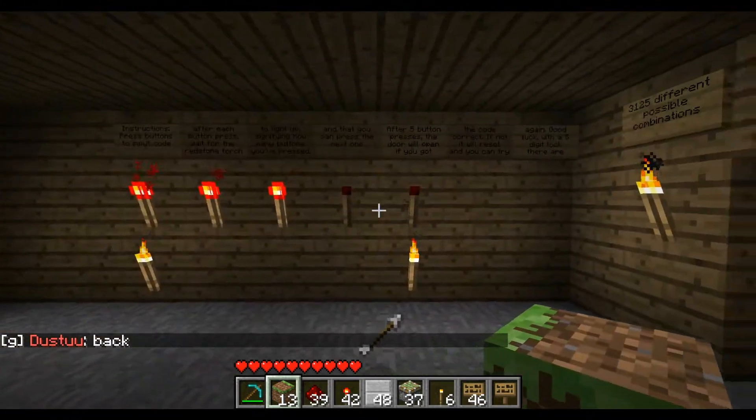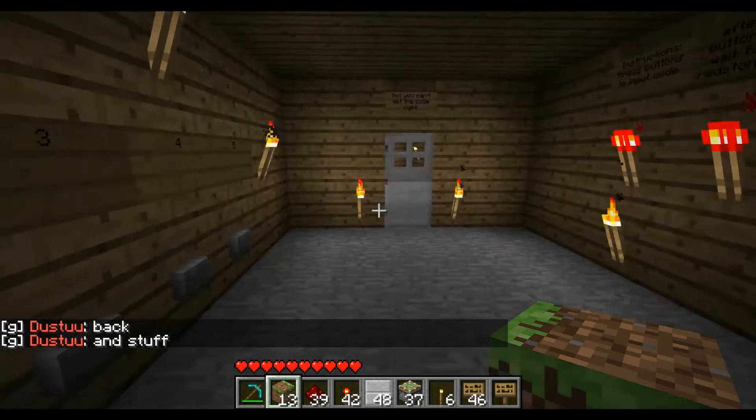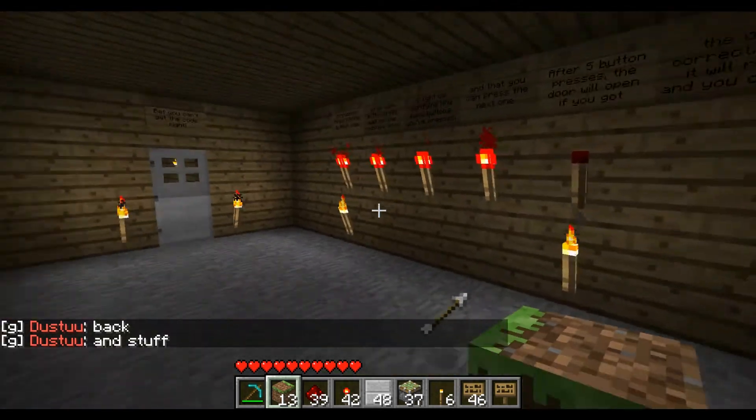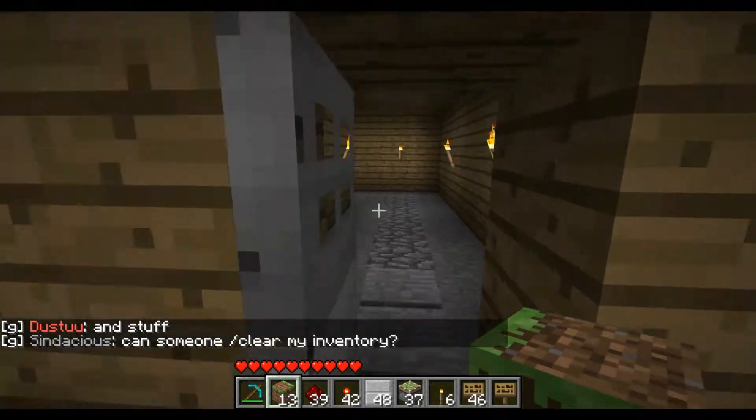You can see how far your progress is right over here. That's not the number correct, but the number you have put in. Alright, so there's our 5, the door opens up, it's all good, the code works.